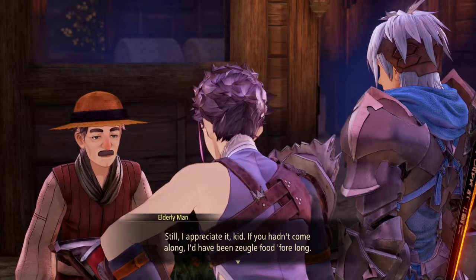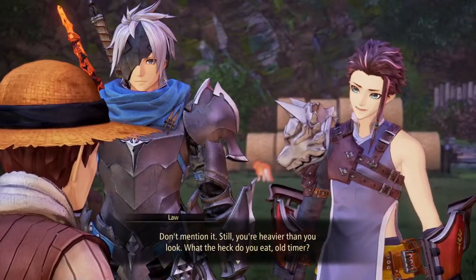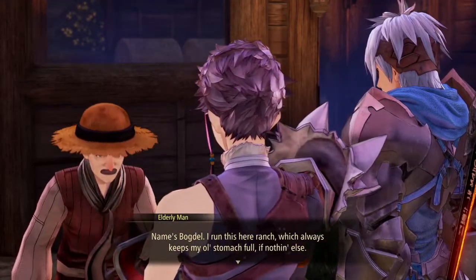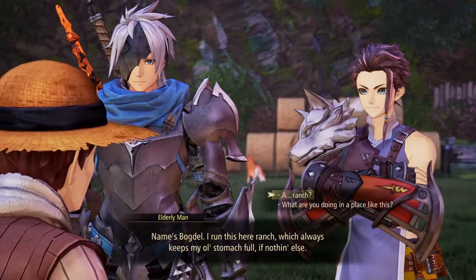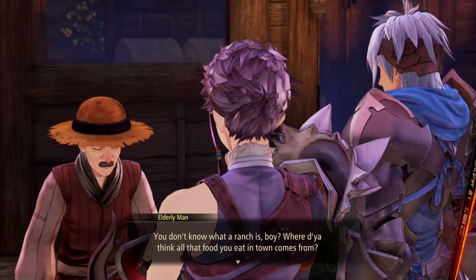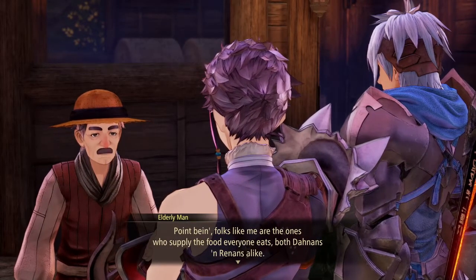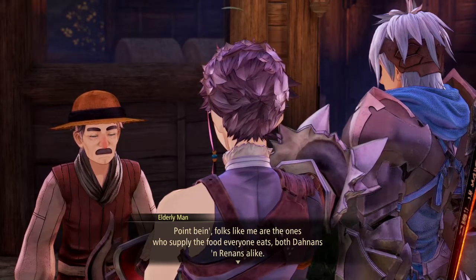He appreciates it and says if we hadn't come along, he'd have been zoogle food for sure. He tells us not to mention it, and jokes that he's heavier than he looks. His name is Bogdall and he runs this ranch, which always keeps his old stomach full. He explains what a ranch is — where do we think all the food everyone eats in town comes from? Folks like him supply the food that both Donnans and Renans eat.